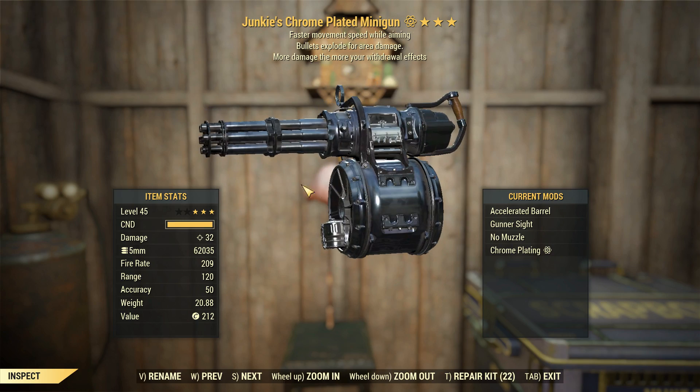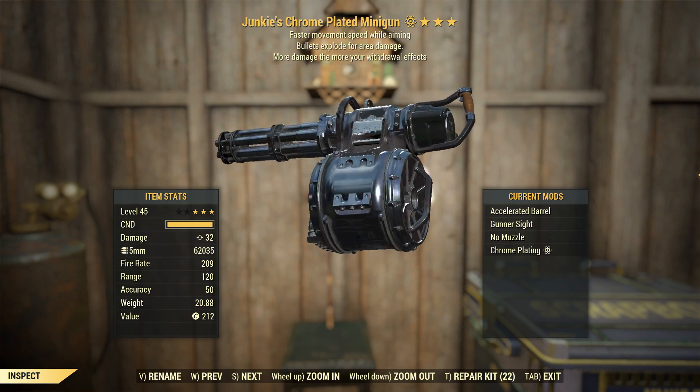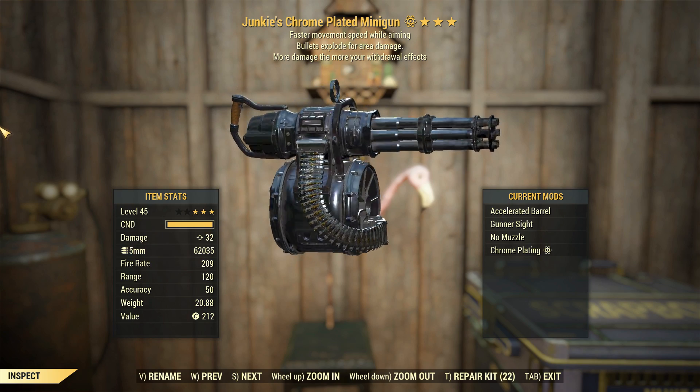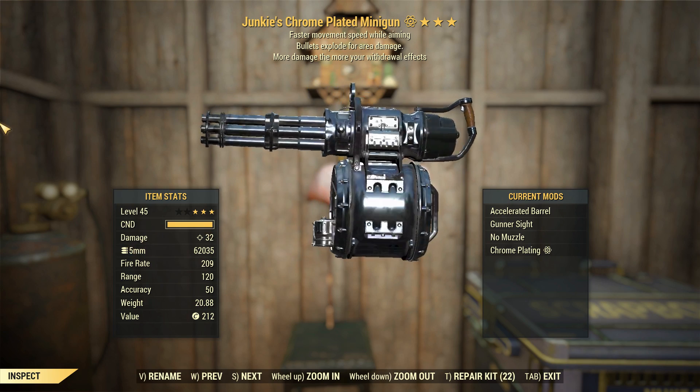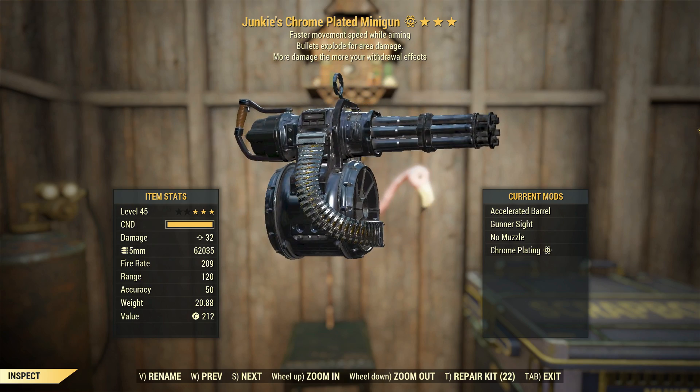This thing's doing 32 damage. We've got the accelerated barrel. Whilst that cuts down on our range slightly, we're going to be in Strangler Heart power armor and spewing more bullets out of this will help the poison — or the acid — stack heaps more, allowing us to do more damage, so I'm not too worried about the range.